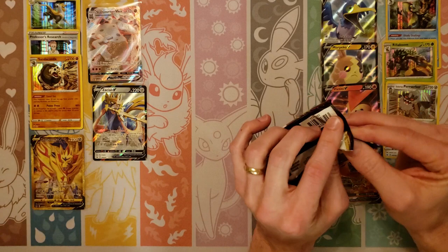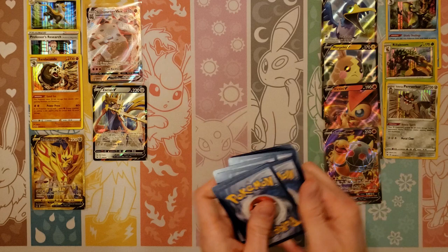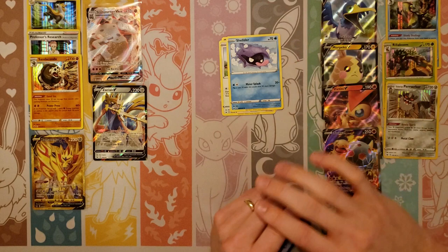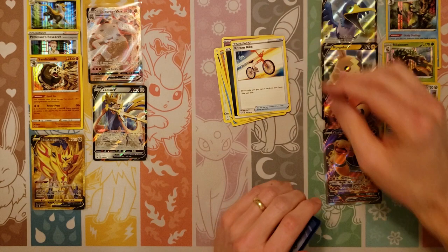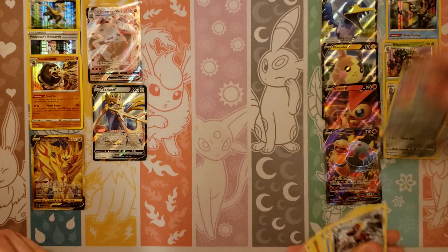This is my last pack — I do not see much last pack magic in my future here. But you never know. I would definitely take a full art Morpeko — we don't have that one. Sinistee, Wooloo, Shellder, Croagunk, Silicobra, Darkness, Rotom Bike, Drizzile, Fisherman. My last reverse holo is a Lucky Egg and my last card is a Morpeko rare.